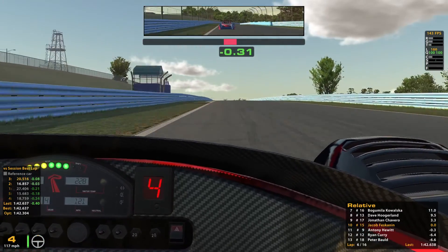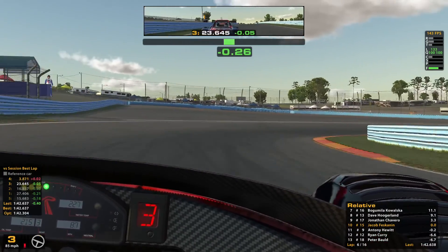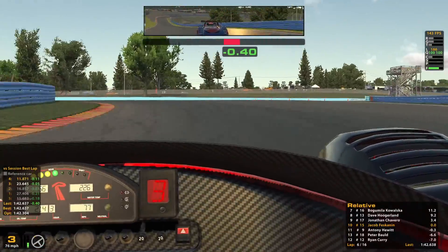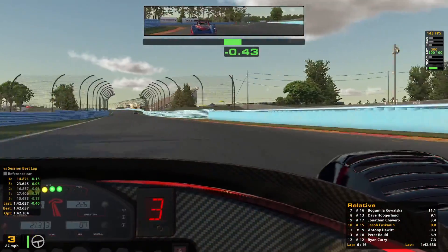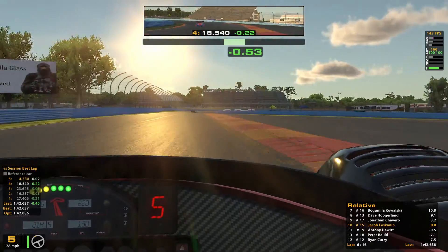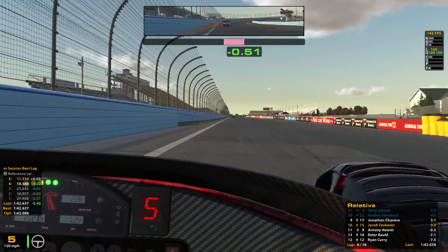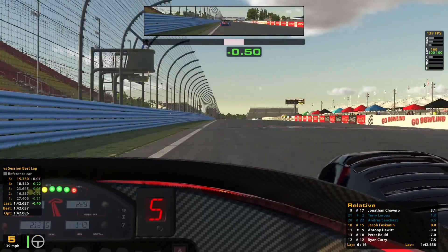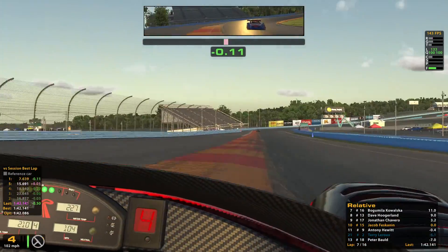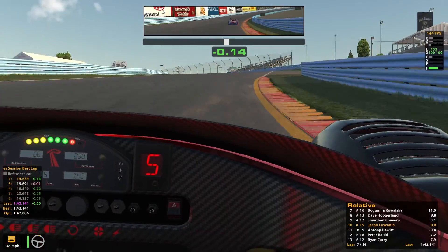Got on the throttle a little too early there and almost went around — was able to just start feeling it and stop it, though it loses me momentum off the corner. That's something I'm trying to learn here: the warning signs of when it's getting ready to go. I definitely feel pretty bad that the nine has a messed-up rear wing and other damage and he's still able to catch me by that much. That definitely tells you how slow I am. I'm not pretending to be good at road racing — just out here having fun trying to learn.